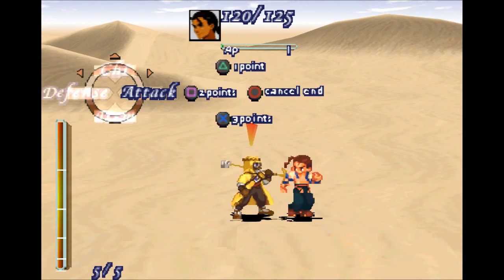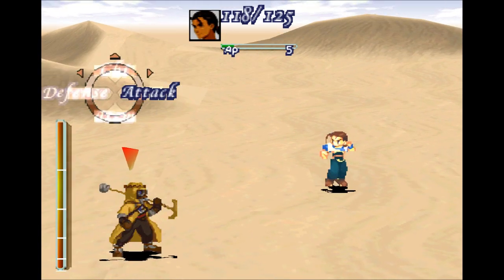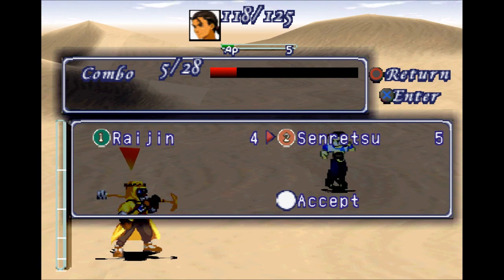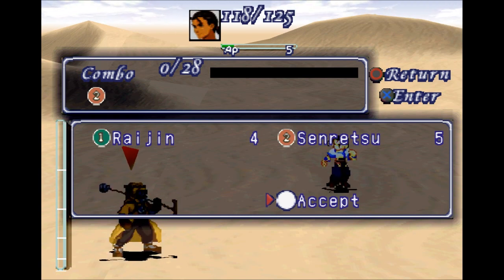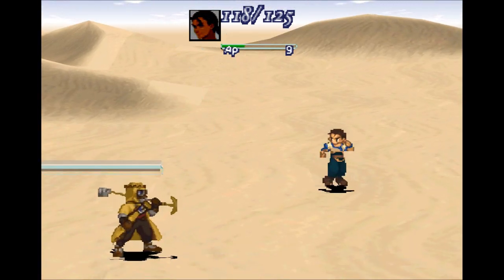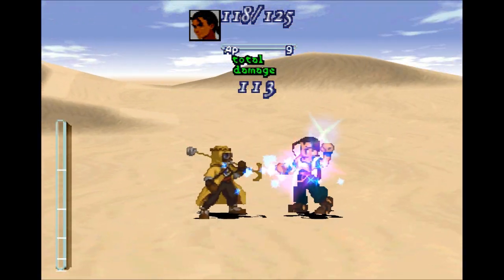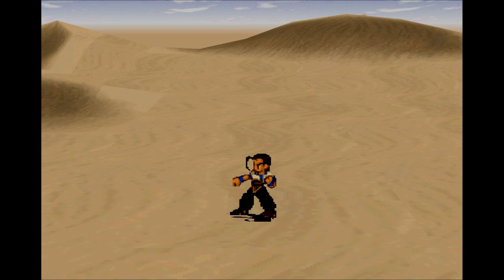Now in terms of AP, you can do a triangle and then cancel, and build up your AP to four. Then you can do a combo, and if you get enough APs in that combo bar, you can start stacking these up. Raijin takes up four, Senretsu takes up five, and you can do as many of these as you want in a row. Let's fill it up to nine so you can get a proper combo — do Senretsu, then Raijin, hit accept, select your target, and do the combo. Raijin for the win — 208 damage. That's how the combo system works. It's awesome and I love it.